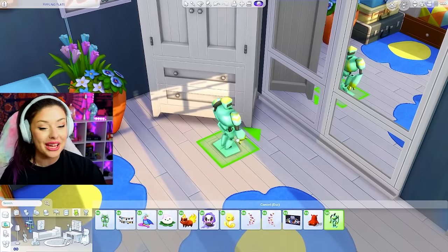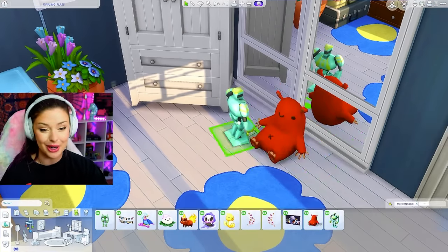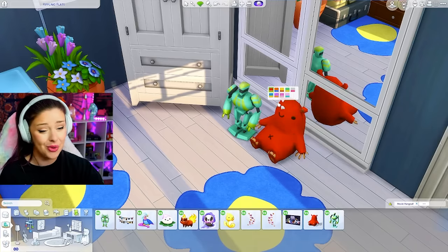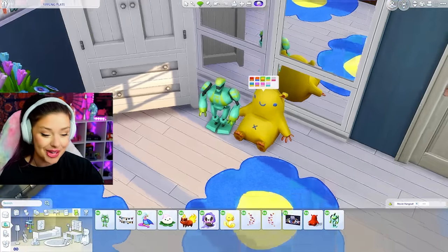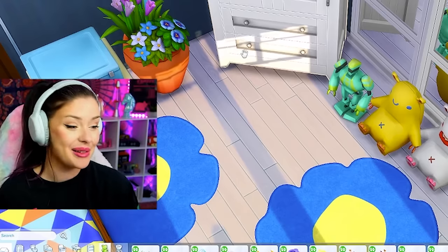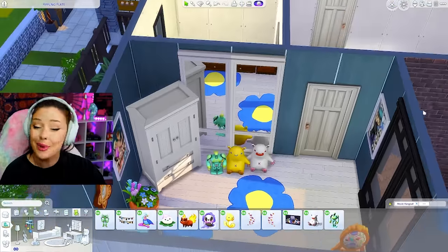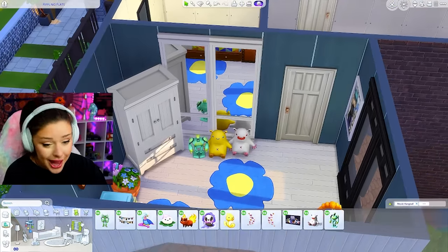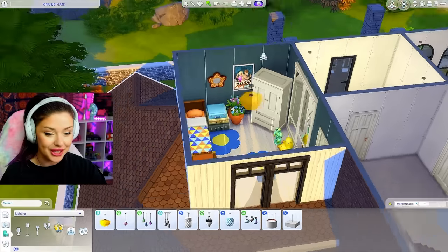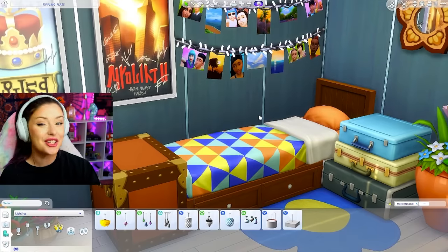We use this dresser here from the Kids Room Stuff Pack — I actually really like that dresser. My favorite Vintage Glamour mirrors. And we have all these posters — oh, this is a good call for the kids room. We can have a desk over here, maybe with an orange chair. Let's go with the Movie Hangout one. Now I need a computer, or I could just leave this for homework. We definitely need some toys — we have the toy box, perfect. I'm going to use an orange one at the end of the bed. And for curtains, I think I can pull it together with just some Vintage Glamour ones. This is a cute kids room.